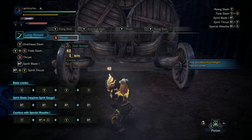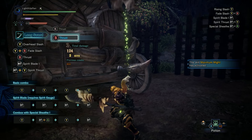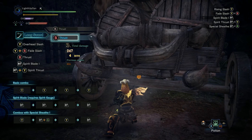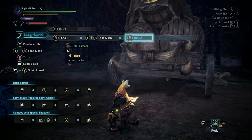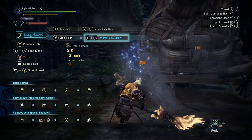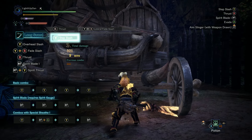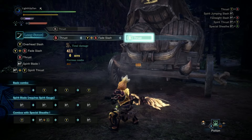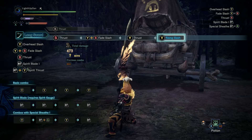You can also do a really quick basic thrust attack. This is actually pretty useful because certain moves require you to be mid-combo for you to execute them, meaning you can just fire out this thrust and then do those moves. One such move is the fade slash, which can only be executed mid-combo. This is a super handy evasive manoeuvre which allows you to attack while stepping backwards. Tilting the analogue stick either side whilst doing the fade slash will see you hop to the corresponding direction instead of backwards. Your Y basic combo attacks, B thrust attacks, and Y and B fade slashes can be interchangeably mixed throughout a combo string.